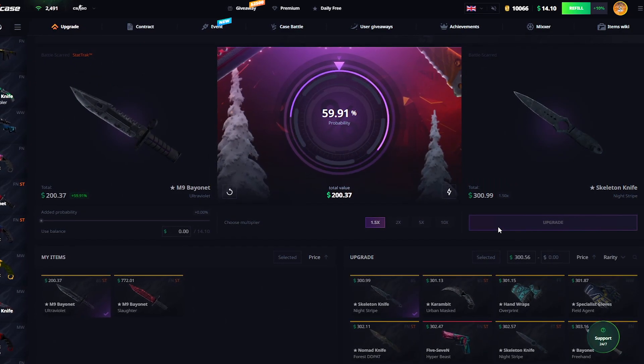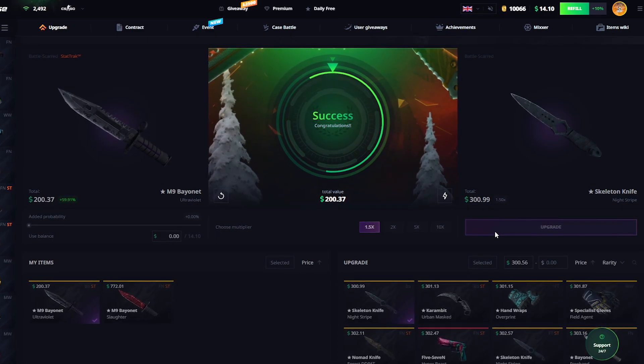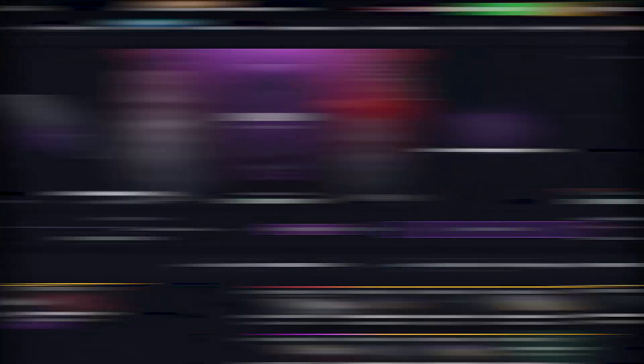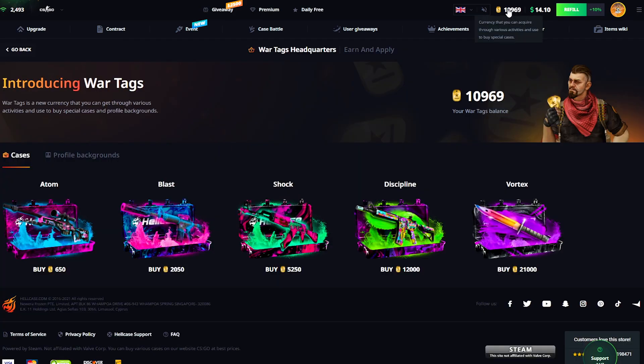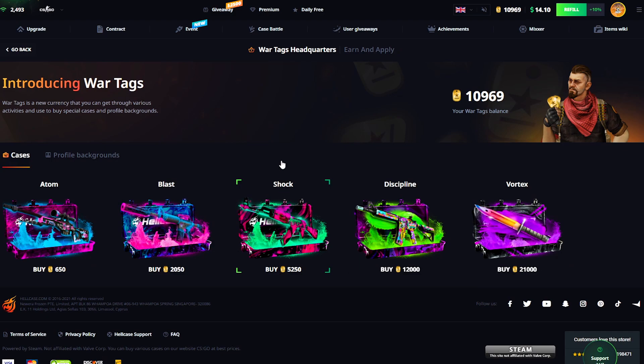Come on baby — okay, $300 skeleton knife right now. Honestly this is already looking pretty nice. Let's quickly check out our tags right there — 10k, 12k. How much would be in this one? There's some decent stuff in this one. Let's open two shot cases.